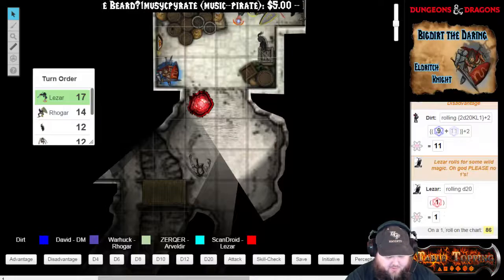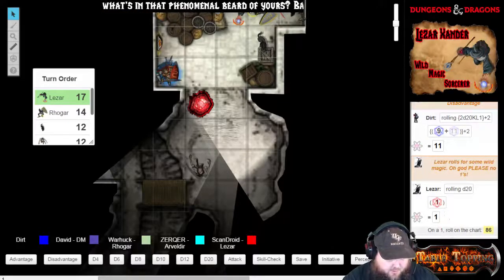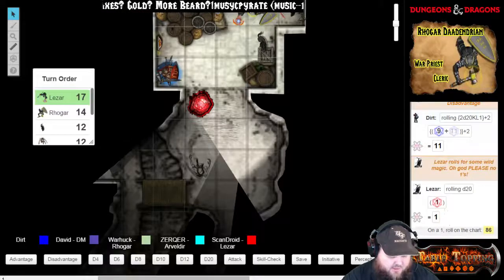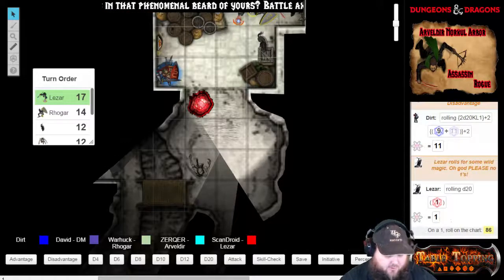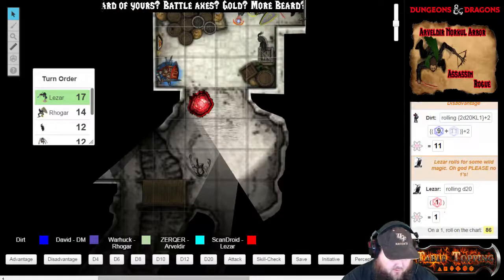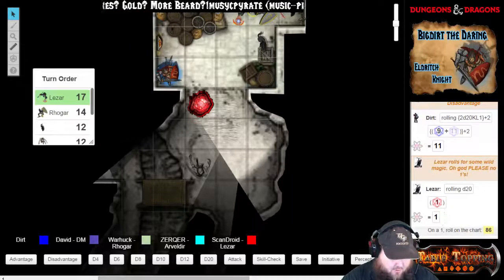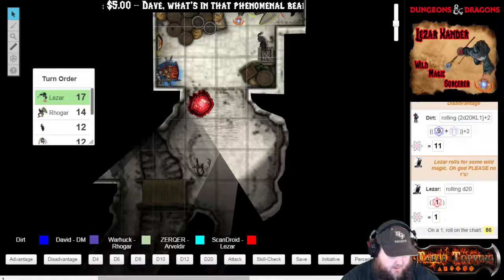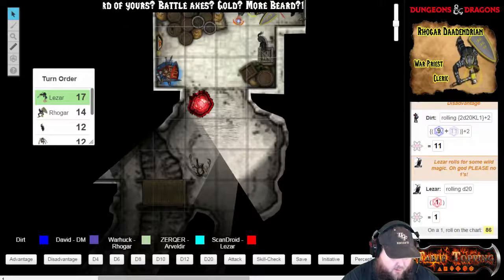Three illusory duplicates of yourself appear in your space. Until the spell ends, the duplicates move with you and mimic your actions, shifting positions so it's impossible to track which image is real. This lasts for one minute. Each time a creature targets you with an attack, roll a d20 to determine whether the attack instead targets one of your duplicates. With three duplicates you must roll a 6 or higher; with two duplicates, an 8 or higher; with one duplicate, an 11 or higher. A duplicate's AC is 10 plus your dex modifier. The spell ends when all three duplicates are destroyed.